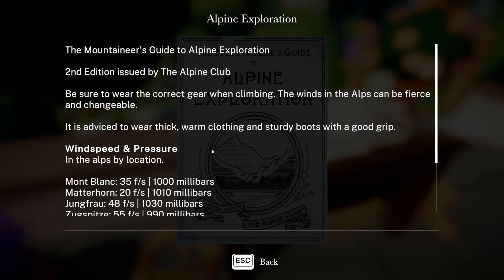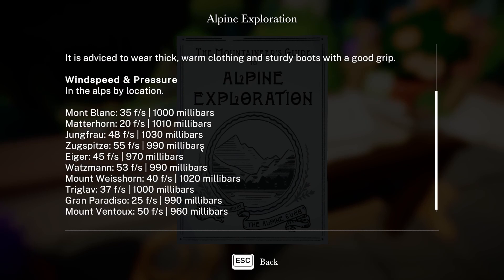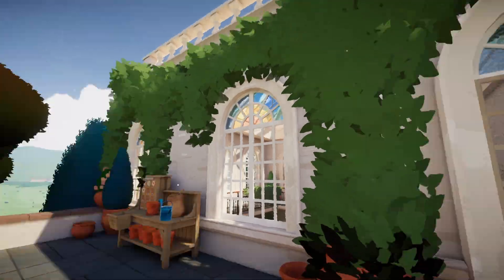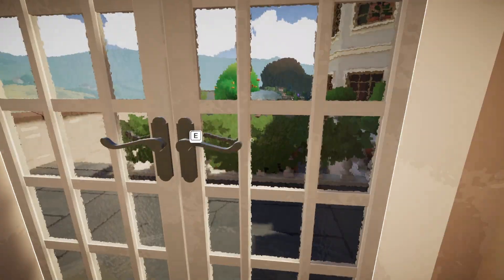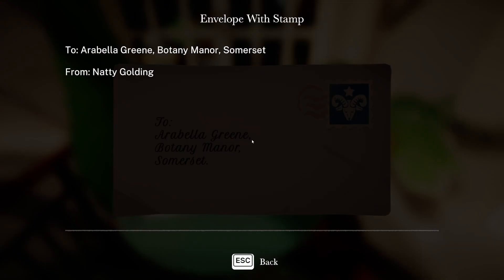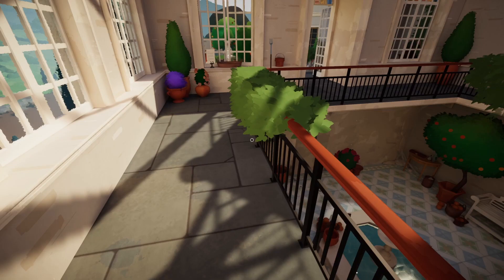Wind speed and pressure in the Alps by location. Now we need to figure out which mountain our thing grows on. "We've made it to the Alps — we're so sad you couldn't join us but we understand you're busy. Yesterday we were lost on a hike until we suddenly heard a strange whistling tune." So the Alps is where we need to go for the Wolf Glove — or Pixie Tears.